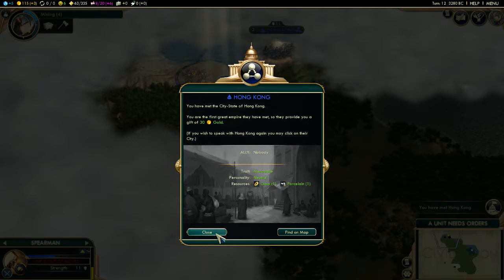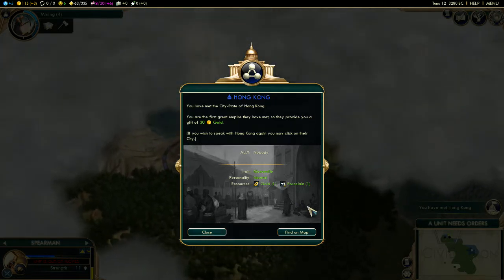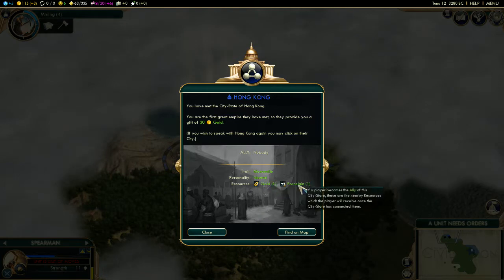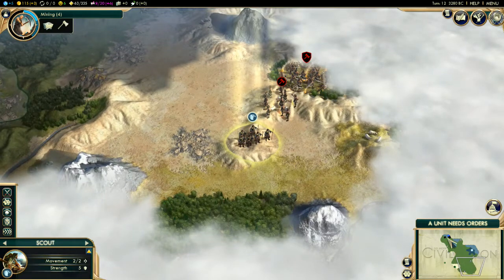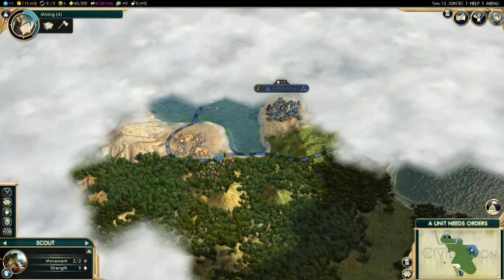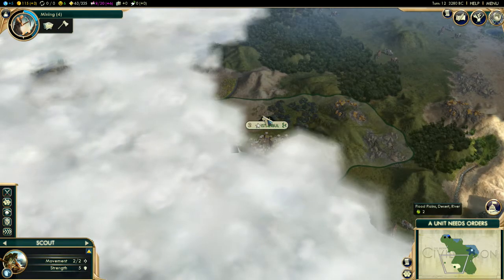I've met my first city-state! City-states are all over the game. I made 30 gold from meeting him — increases my gold by 30. If you're the first person to meet a city-state, you get 30; if you're the second or later, you get 15. He has gold and porcelain — he's a mercantile city-state, and it's Hong Kong. City-states are not other empires like Istanbul — they are single cities.